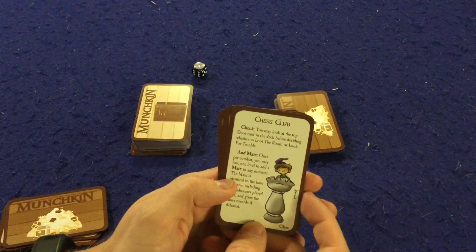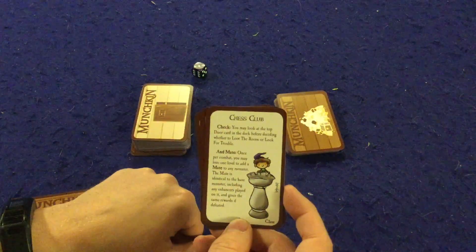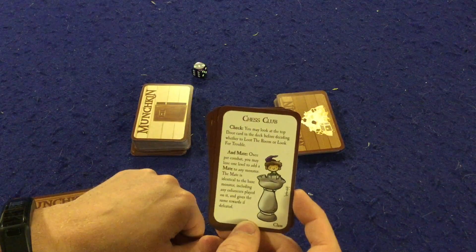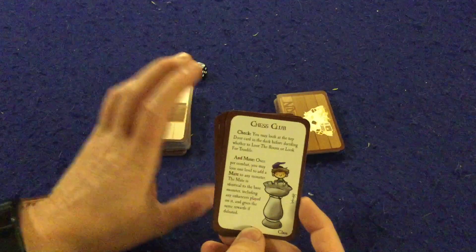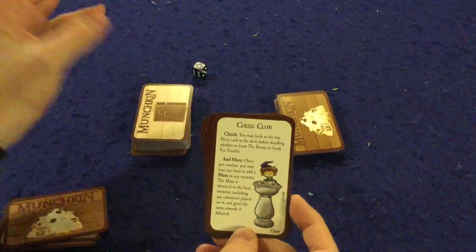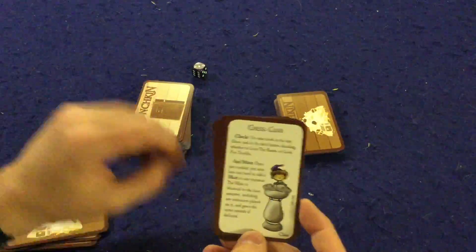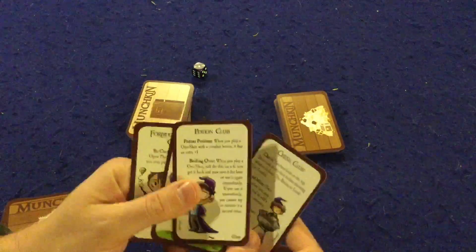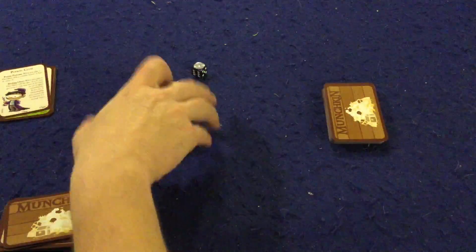Chess Club: you may look at the top door card in the deck before deciding whether to loot the room or look for trouble — always thinking a step ahead. Also, once per combat you may lose one level to add a mate to any monster; the mate is identical to the base monster including any enhancers, and gives the same rewards if defeated. This can help you gain treasure or levels, but it can also extend the game if someone's about to win.